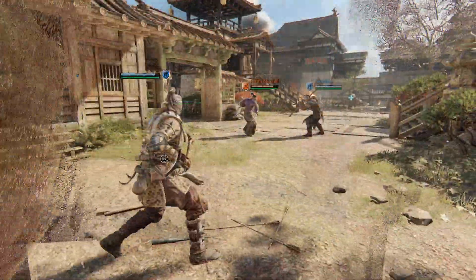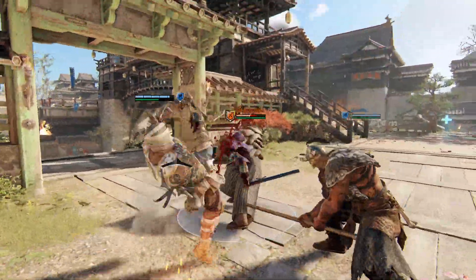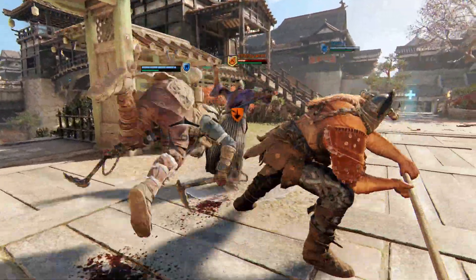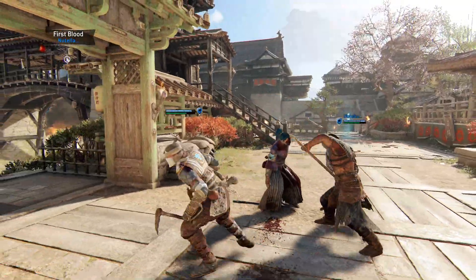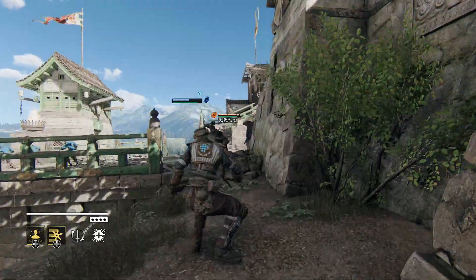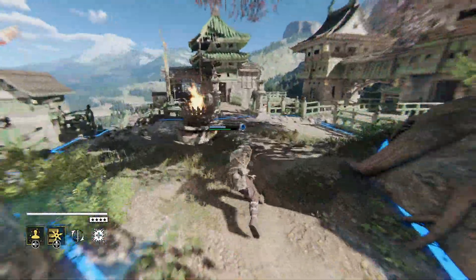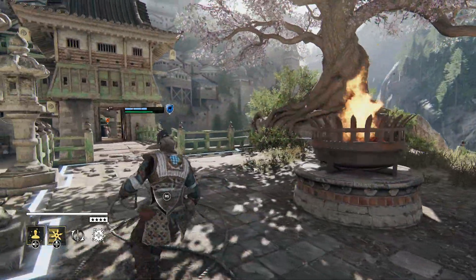This new version of Shinobi is a high tier pick, especially in Dominion, where they fill many roles at once and can be used in a multitude of scenarios. Their super sprint allows them to quickly get anywhere they need to be, to back up, assist teammates, stall out a capture point until allies arrive, or simply run away to fight again another day.